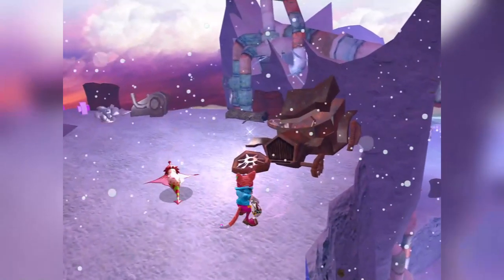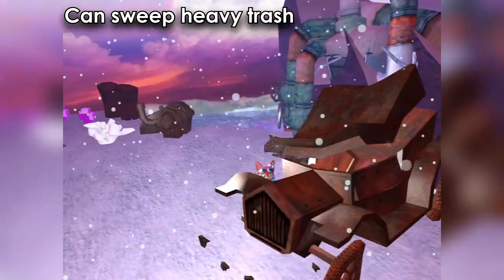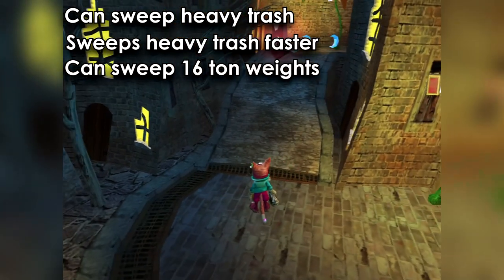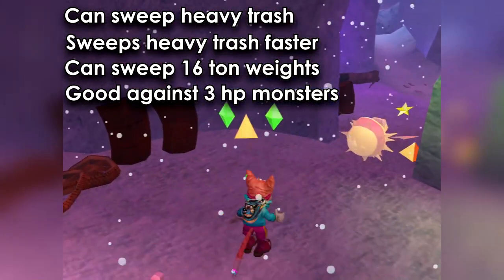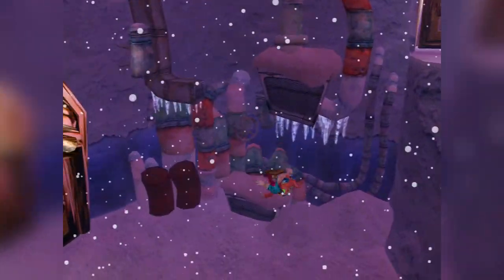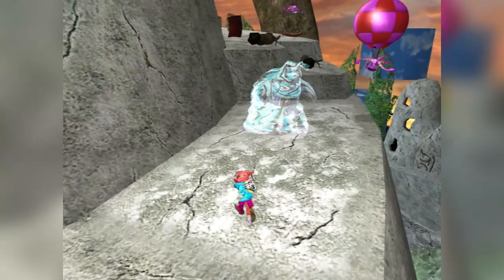Now let's move on to the heavy sweeper. The heavy sweeper can sweep up heavy trash as well, at a speed that's faster than the flame sweeper. It can sweep up 16-ton weights, which is the only trash that can deal 3 damage to monsters — very useful against purple chronoblobs, yellow spikers, and pink gatekeepers. Sweeping normal trash in general is also faster than the flame. The main gimmick is sweeping the big weight. It can't two-shot water spirits, but they're not really that hard to stun lock.